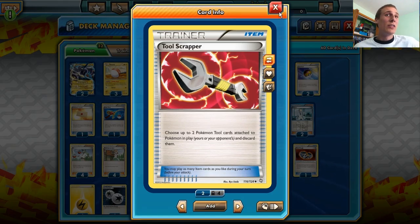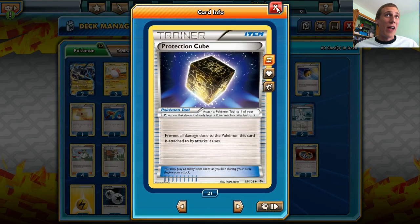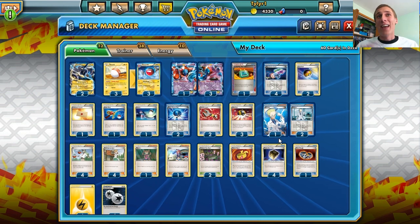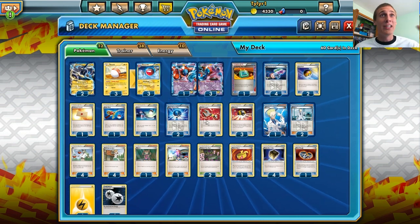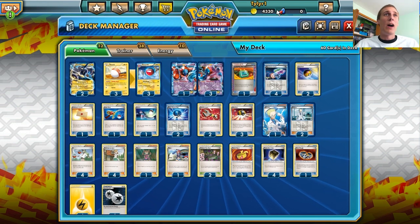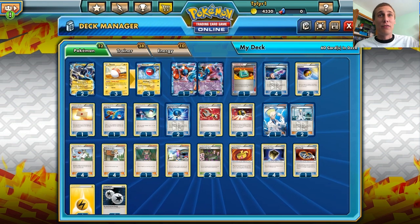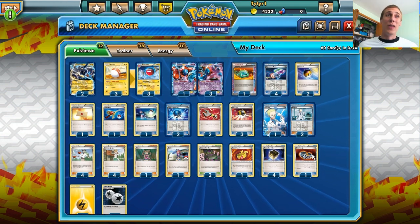We also run Tool Scrapper instead of Startling Megaphone, because if we have a Protection Cube on our active Electrode, we can just take that off with the Tool Scrapper, because Tool Scrapper does affect your own Pokemon. The Startling Megaphone doesn't — it just affects your opponent's Pokemon. So we can take a tool off our Electrode and put the Silver Bangle on if worse comes to worst.